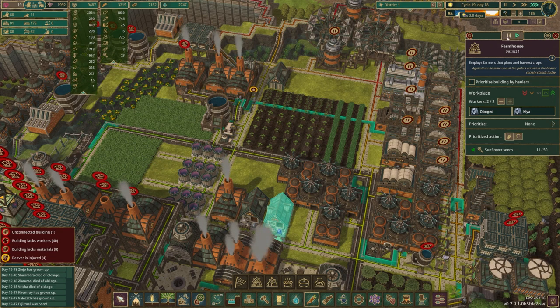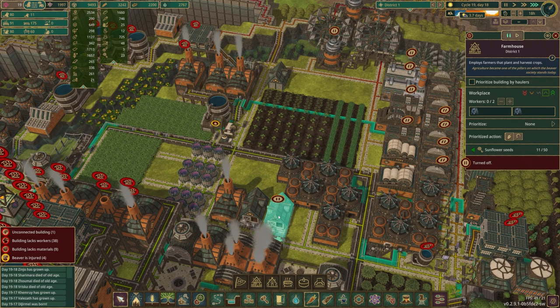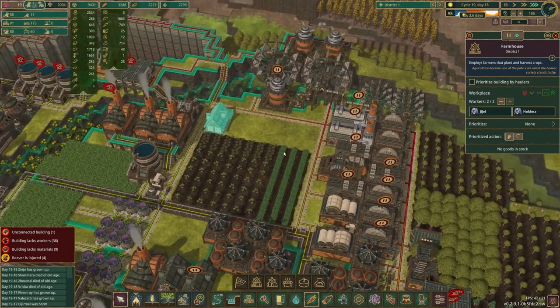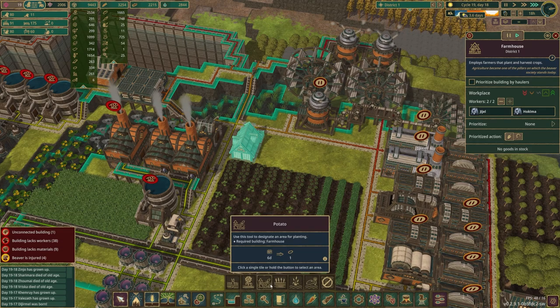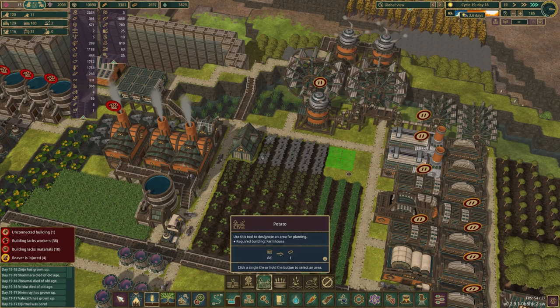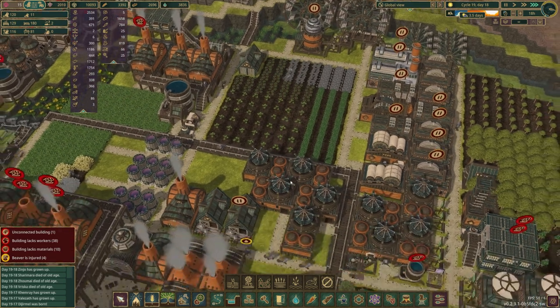We'll go ahead and at the very least pause this - I don't know if I want to get rid of it necessarily. Might need the beaver power later, but at the very least we'll have this one to take care of stuff over here. We're going to plant some more carrots and then some more potatoes just to kind of fill this out - that will be a little bit of a help there.